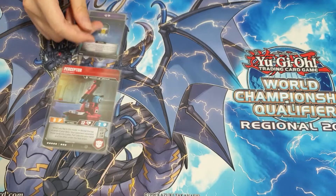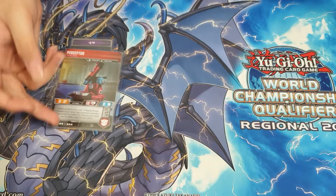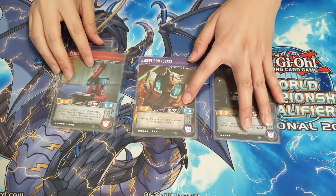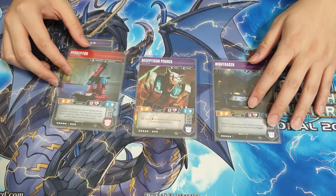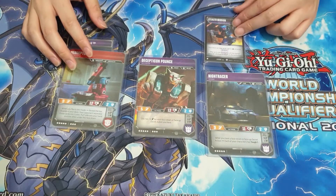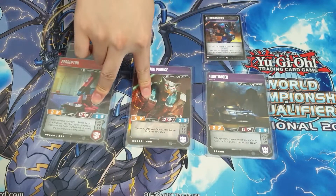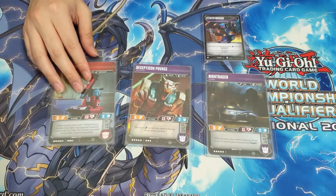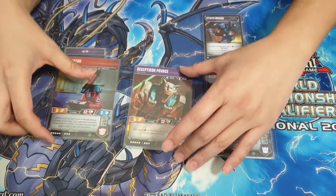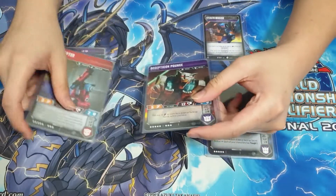We're playing Perceptor with Rax for the plus-5 HP head, making him 17 health — pretty beefy for an 11-star character. We're also playing Decepticon Pounce and Night Racer as the other two partners. We're playing Stealth Mission with Night Racer, which gives us two extra star cards of secret actions. This deck has a chump blocker and two main attackers in Pounce and Perceptor, letting you decide who to beef up toward the mid and late game.